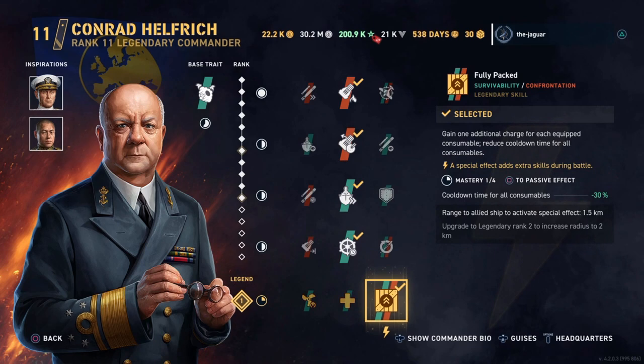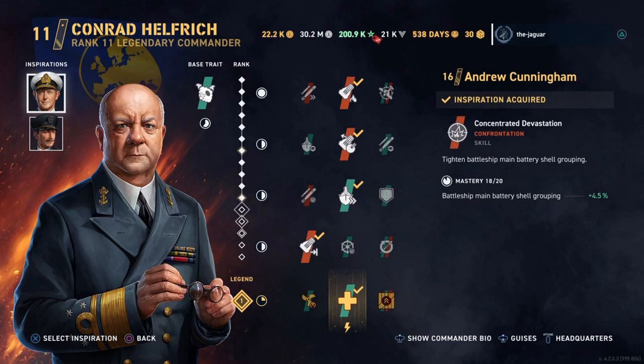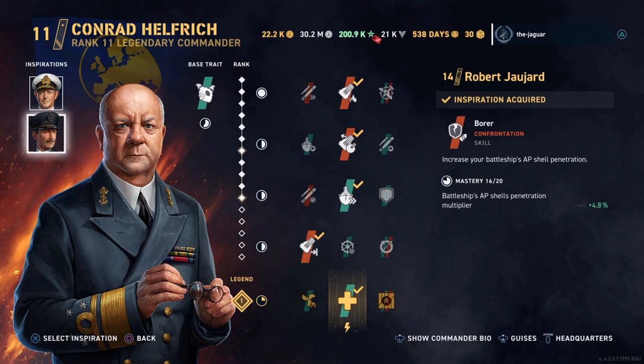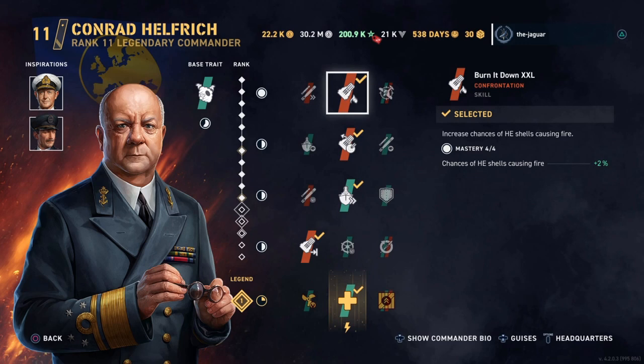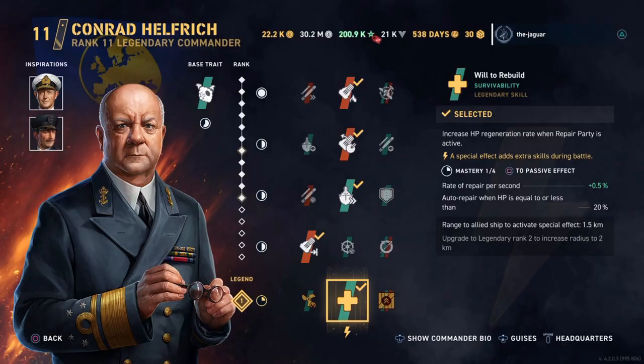The last setup is how I would configure Hilfridge if we ever had pan-European battleships. It's the same base trait, but the inspirations would be Andrew Cunningham for Concentrated Devastation, which tightens the battleship main battery shell grouping, and Robert Jujard as the second inspiration to increase the battleship's AP shell penetration. Skills would be pretty much the same as the cruiser build: Burn It Down XXL, Crisscross, maximum movement speed, and Reaching Out XXL for the main battery. Will to Rebuild is also standard on many battleship builds.